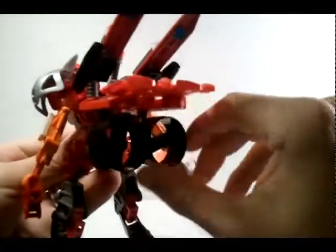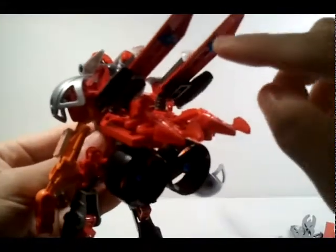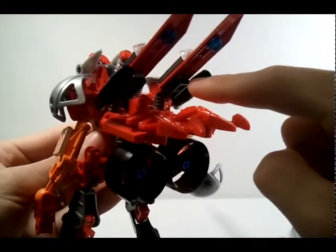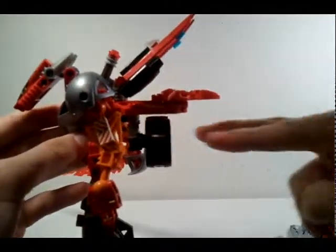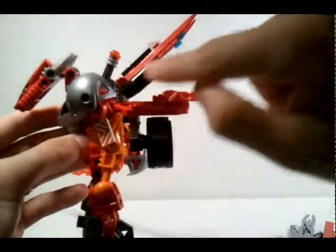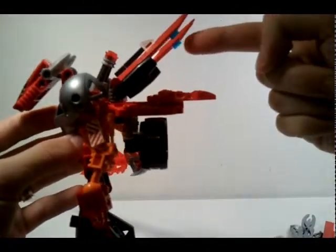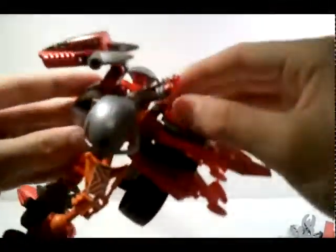The three propulsion types are: these two fans that are supposed to spin — just pretend — two coins that act like little boosters, and then these jet thrusters. The thrusters can move and point whichever way, so he can go forward and back. These are extra propulsion on top of that.